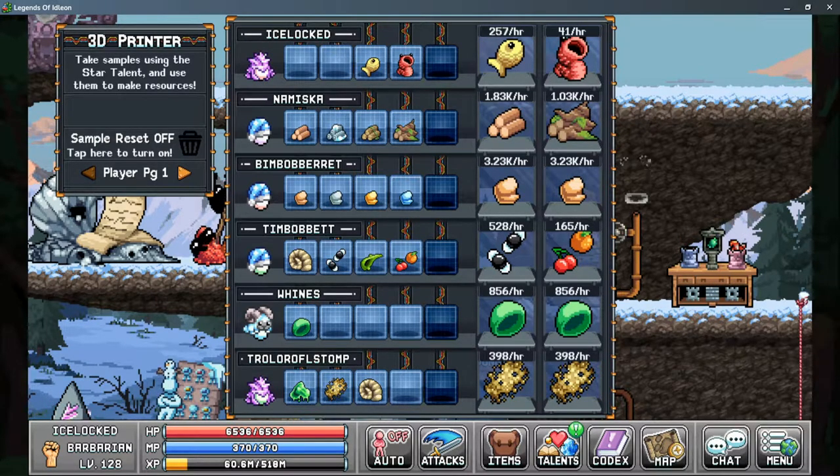Once you have your printer set up, you can just sit back and collect all the resources for free. If you collected samples of items that you no longer want to print, the trash can icon here allows you to select the item you want and delete it. This completely removes the sample and frees up the slot to gather another sample for that item.